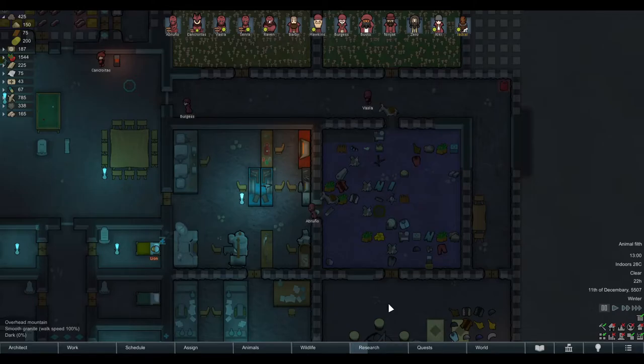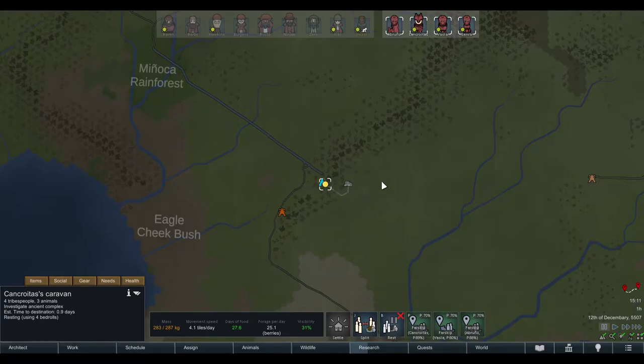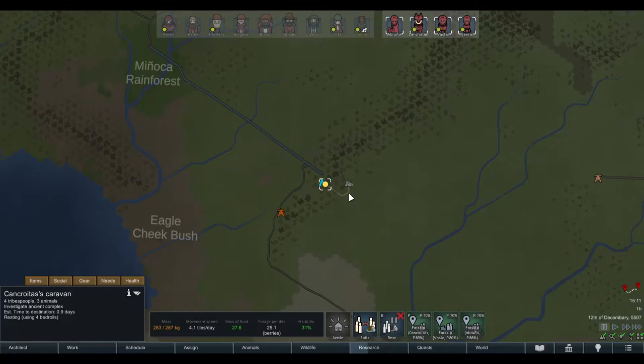After your caravan forms on the world map, I really recommend selecting your caravan and making them stop on the tile before your destination. This way you decide exactly what time they enter the tile. Especially for a fighting destination, you can choose the time when your people are healthiest, have just eaten, and are rested before starting the fight. You don't want to forget about your caravan and suddenly have two fights on your hands at once.